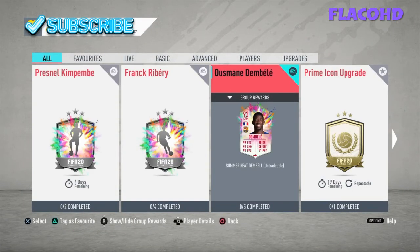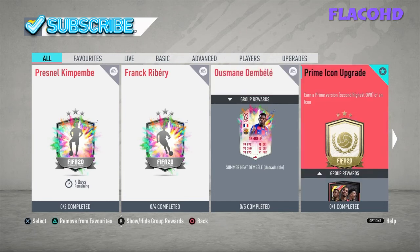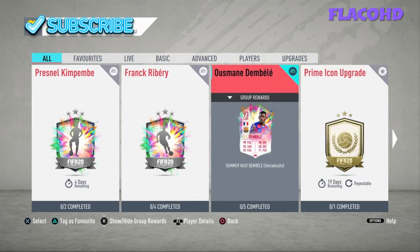This Ousmane Dembele card, according to the teams that I put in, should cost you about 895k to 930k. The players might go up because people might be grinding just to get this Dembele, and at the same time people might be doing the Ribery, Kimpembe, or the Permanent icon SBC as well. So keep that in mind — it's going to cost you roughly within that region, 895k to 930k. And yeah, if you guys enjoyed the video, don't forget to like, comment, subscribe, and have a nice day.